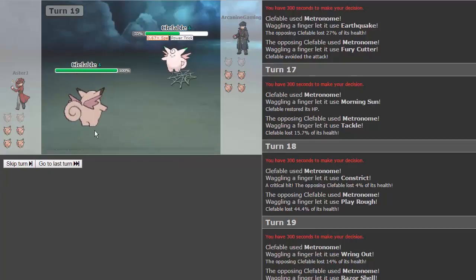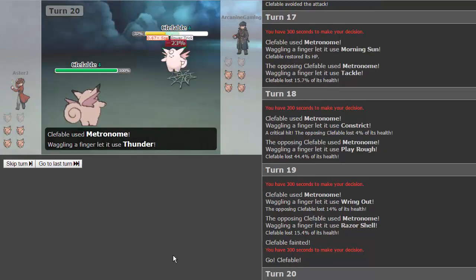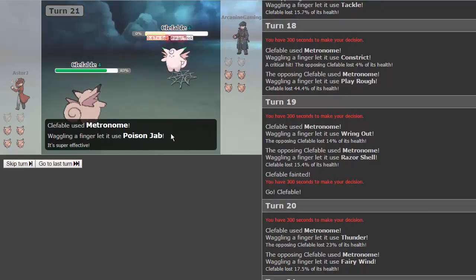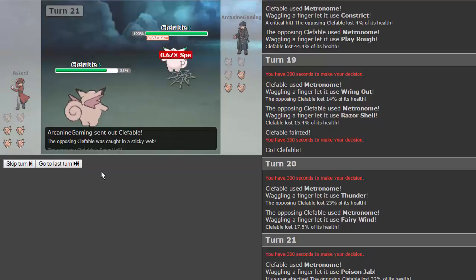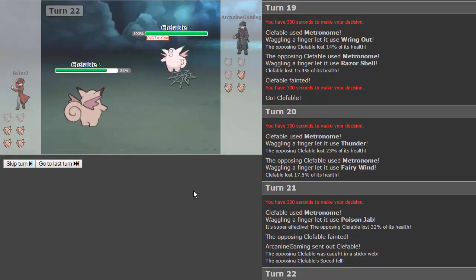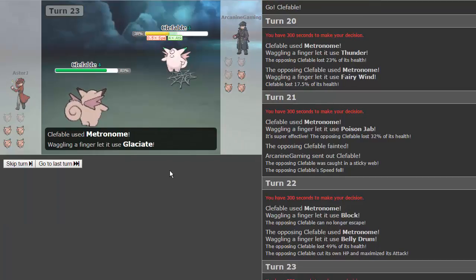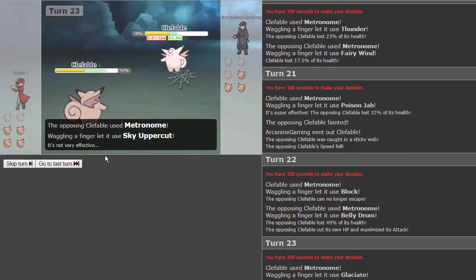We get ring out and he goes for razor shell. Finally this Clefable goes down, but not before putting in a ton of work. We keep going for metronome, get thunder and land it — crazy! He gets fairy — he keeps getting STAB moves actually. He gets meteor mash. The poison jab — amazing, that's like his turn-one meteor mash situation. We have block again. He just got belly drum — this could be bad. Luckily we're faster; we get glaciate and lower his speed.